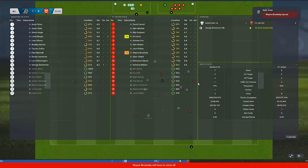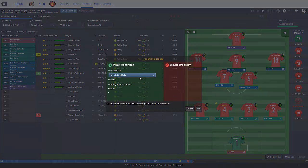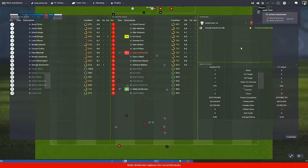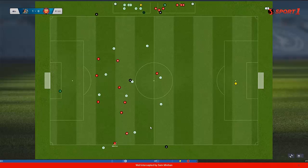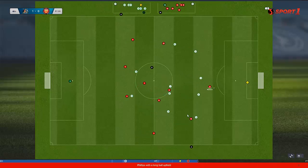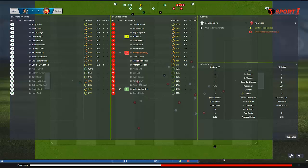Oh no - we get an injury to Brooksby. Brooksby's injured, that is not good at all. We're gonna have to bring on Matty Wolfenden. Brooksby hasn't been amazing this season but he plays an important position - he's clearly better than any other right winger we have, especially for inside forwards. Wolfenden will come on. He's still natural as a right winger, so I hope he can put in a decent performance. We know he can score.